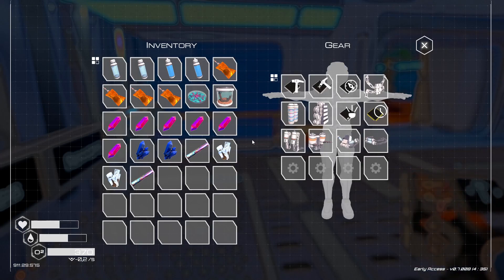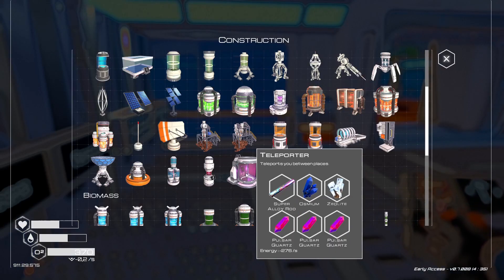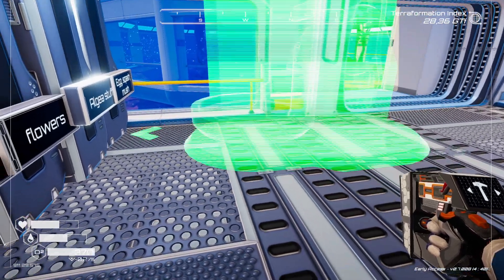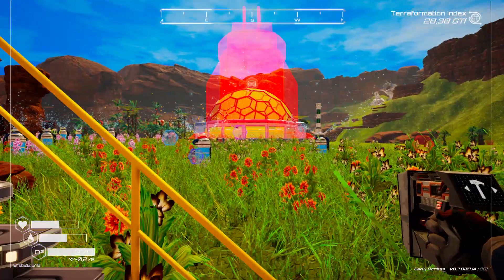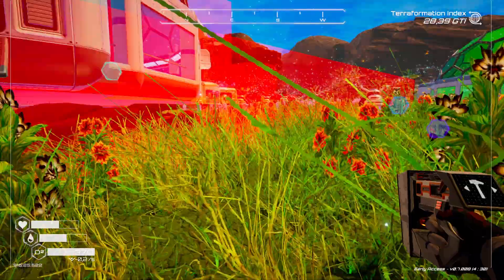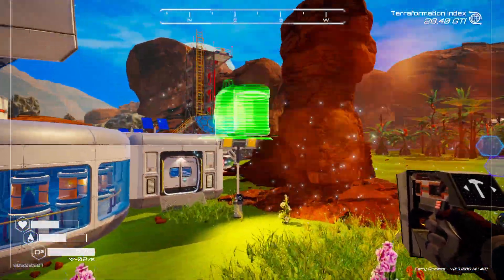Our first teleporter — we have stuff, we have a thing, and it is huge. Oh my god, it is huge! We are going to put it outside. Where shall we put it? I think we should put it where all the other stuff is.